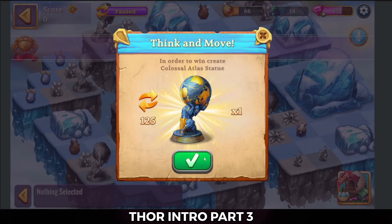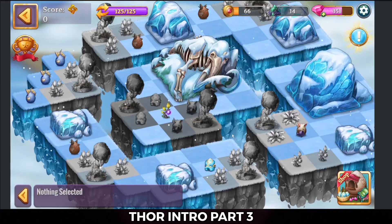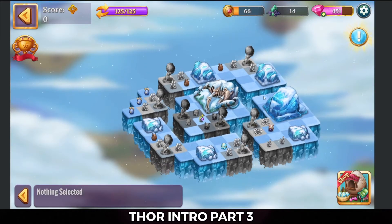Alright, 125 actions available in order to create that colossal atlas statue. Let's see if we can do it. Every move that I make counts towards that total.